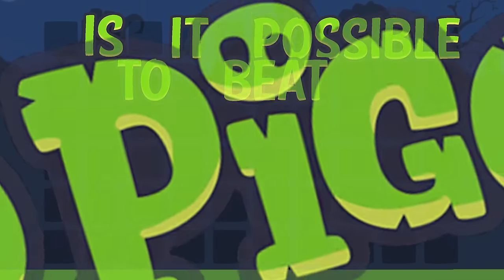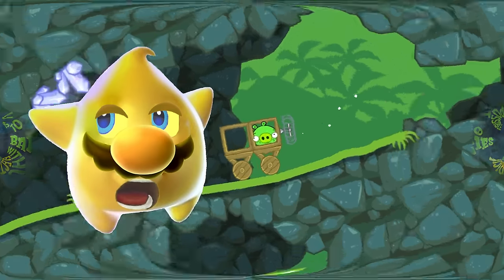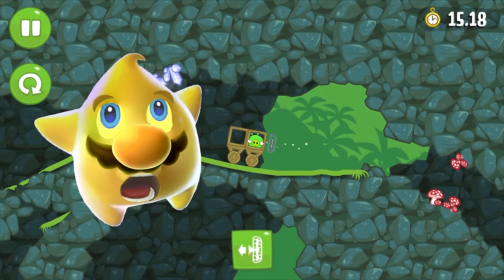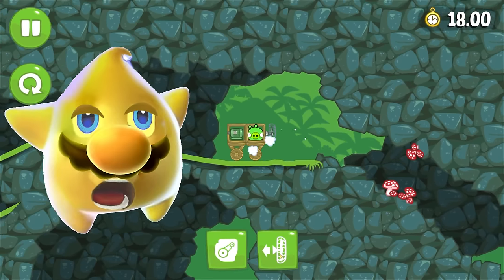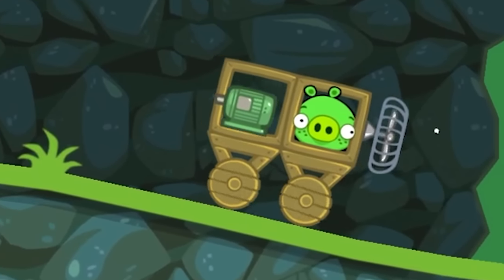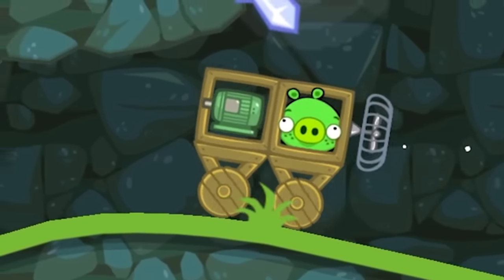Is it possible to beat Bad Piggies without electricity? Unfortunately this challenge dies a quick and painful death in Groundhog Day level 21, the very first time such an item is introduced. I'm forced to use the motor to power the fan, and there's just no way around it.